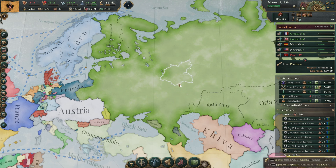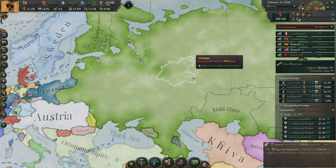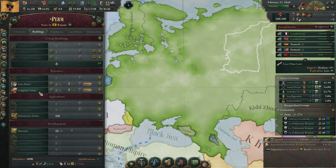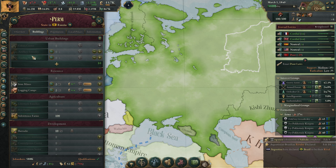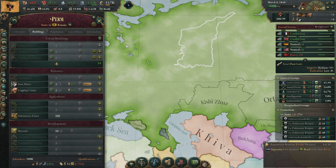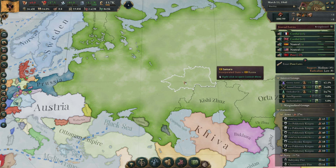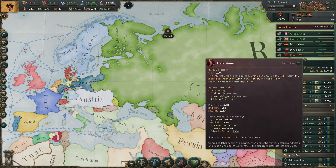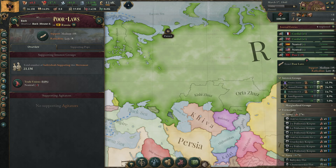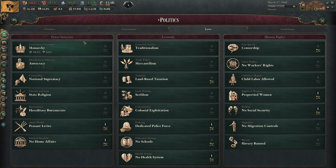That would make construction a lot cheaper if we can build all of this. We're also building an artillery foundry in Perm because Perm has logging camps and iron mines that we need for it. We're also building a tooling workshop there. However, the trade unions want poor laws — which is not going to work.